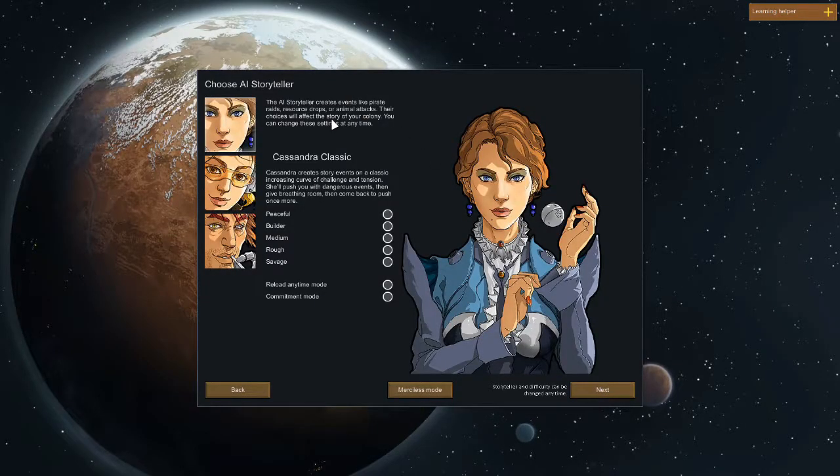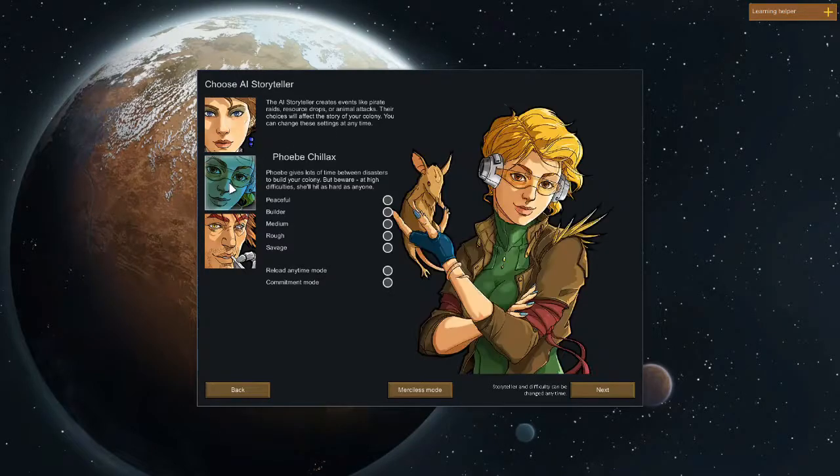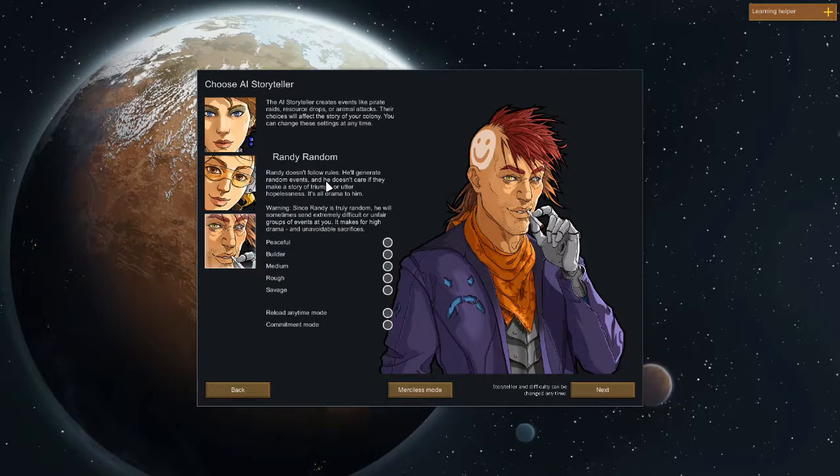Before we get to choose those characters, there are three storytellers in RimWorld that drive different events into the game. Cassandra is the classic storyteller — the difficulty of events gets tougher and tougher as you go. Then there's Phoebe Chillax. As her surname suggests, this is a more peaceful mode. Phoebe will give you lots of time between disasters so you get a chance to build your colony and prepare for attacks.